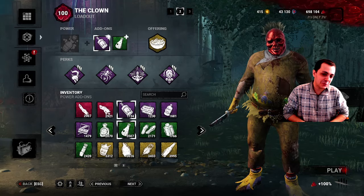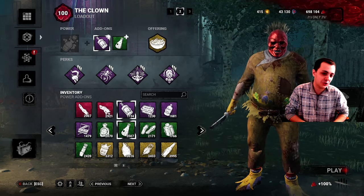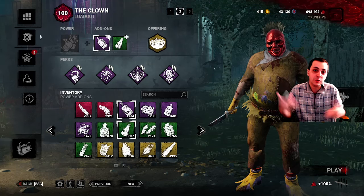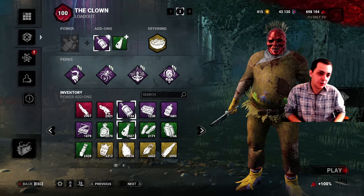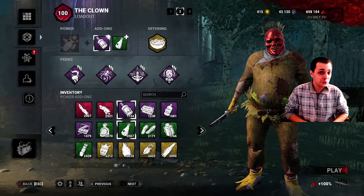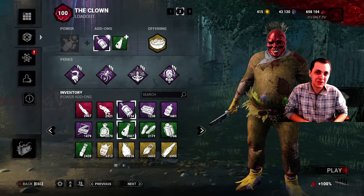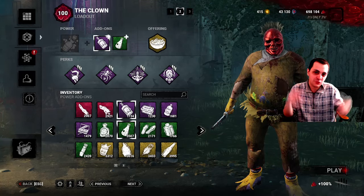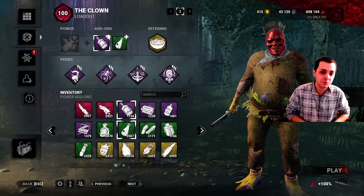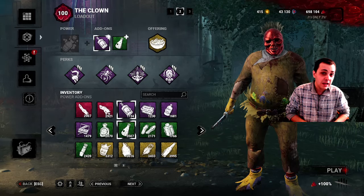Because the problem with Distortion when you have Cigar Box is that you can't afford to pick a different chase or go after a different target, because every survivor is going to have the protection of not being visible through aura reading and you won't be able to see their scratch marks. This makes trying to catch a survivor at any high wall tile or indoor structure — we were on Temple of Purgation — very, very difficult. Especially after the rework to the Red Forest maps, they added a lot more of the tall tree tiles. It can be pretty easy to get lost if you don't even see scratch marks. You don't know if a survivor is still at the loop rotating around it or if they've already abandoned it. It can be problematic.